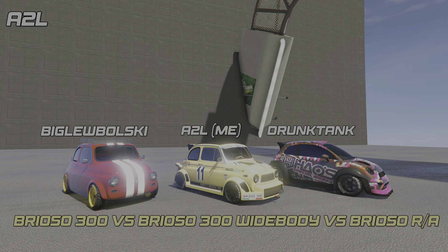I'm being joined here — you can see it on the screen — by my two friends Big Lebowski and Drunk Tank. Big Lebowski is in the red and white car with the yellow rims, myself in the brand new Briozo 300 widebody, and my friend Drunk Tank in the Briozo RA. This is on a four-mile long track. Each checkpoint represents one mile. No slipstream is on, no catch-up is on, and the HSW mods are turned off.